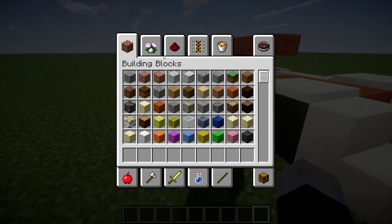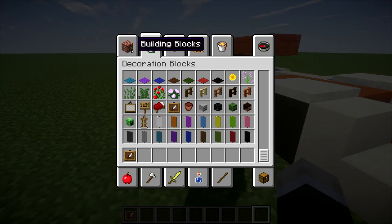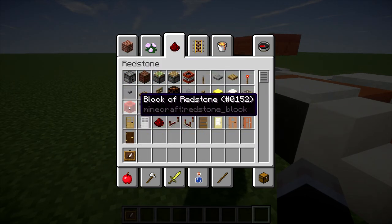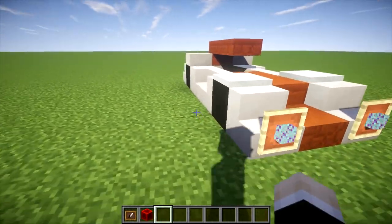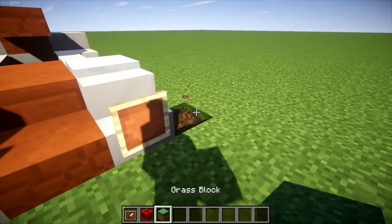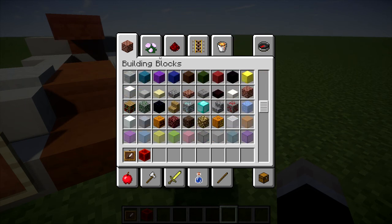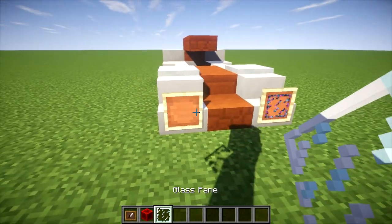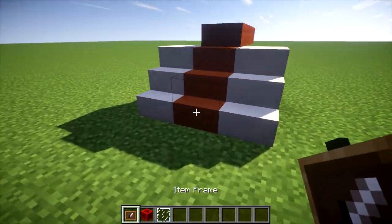Now it's time to get our item frames out and start working on that. I'm adding some details now. Redstone block — there and there, there and there. The redstone blocks don't go on the front, they hang on the back. I apologize, by the way, for my shaders making the items look weird when they're in item frames. I honestly don't know what's causing it. However, it's been happening for a little while.